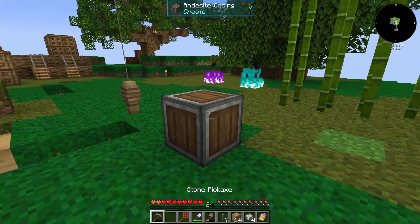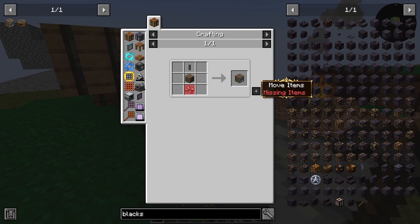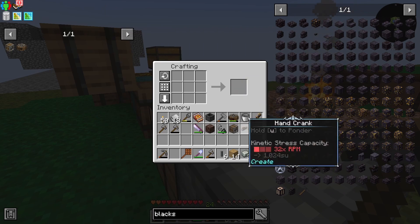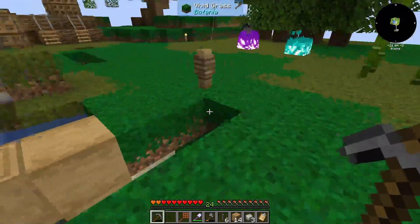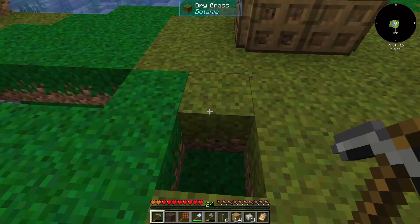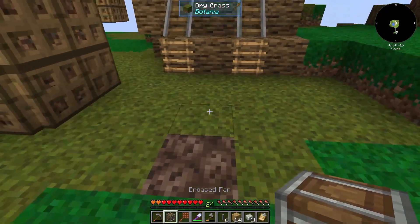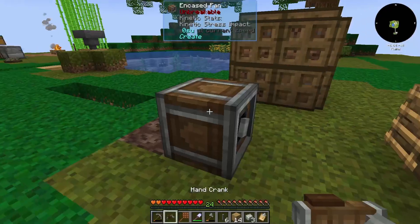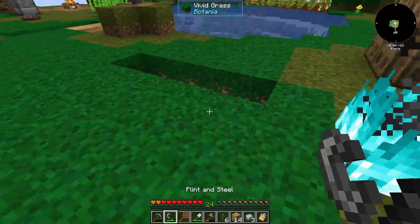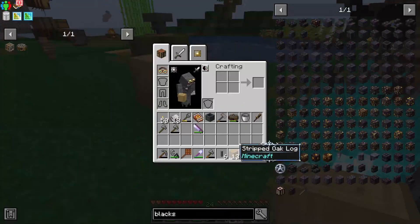We need a pickaxe and now we should be able to make a propeller and an encased fan. We're going to set this up over here and use a different soul fire. This looks like a good spot - we can use this on it. I was not aware of that. We can put a piece of something here and now we should be able to take cobblestone.